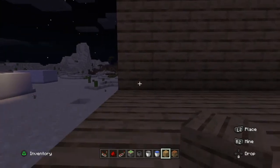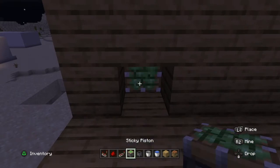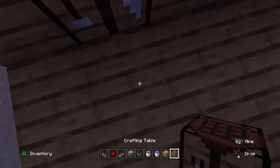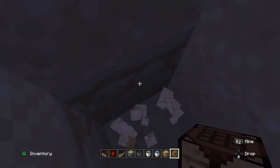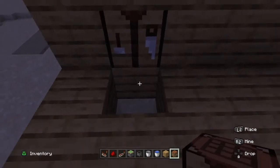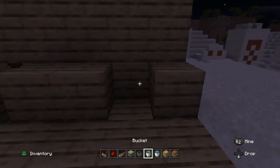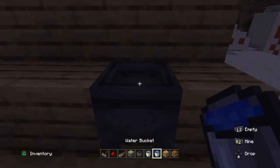Go to the last block, go one in, and delete that block. Put a sticky piston and a crafting table here — you can delete this down — and this is where your secret base will be.